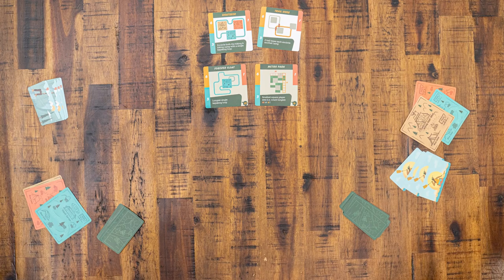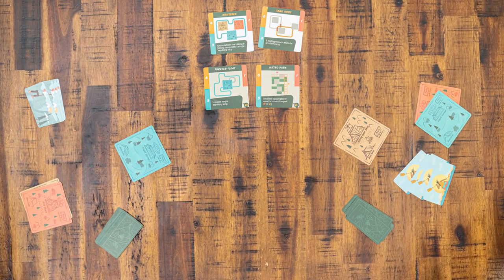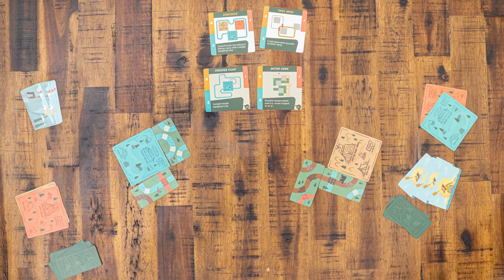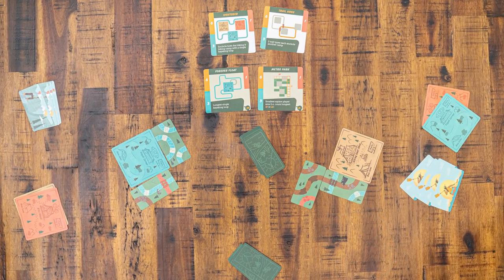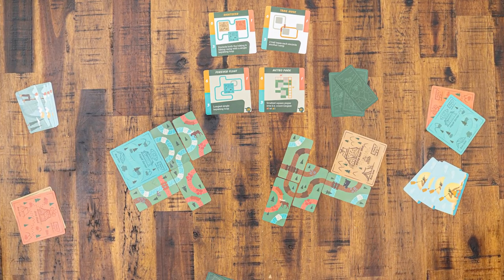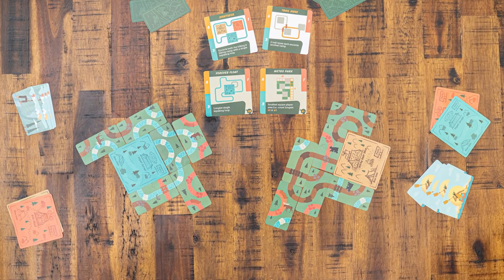The game is played over 4 rounds. Once each player has had a chance to look at their 8 cards, they will each select one of their 3 campsite cards to play in front of them. Players will simultaneously select and play 2 Trail cards from their hands. The remaining 6 cards are passed to the player to their left. Select and play 2 more cards. Pass the remaining 4 cards to the left. Select and play 2 more cards. Discard the final 2 cards. That is the end of the first round.